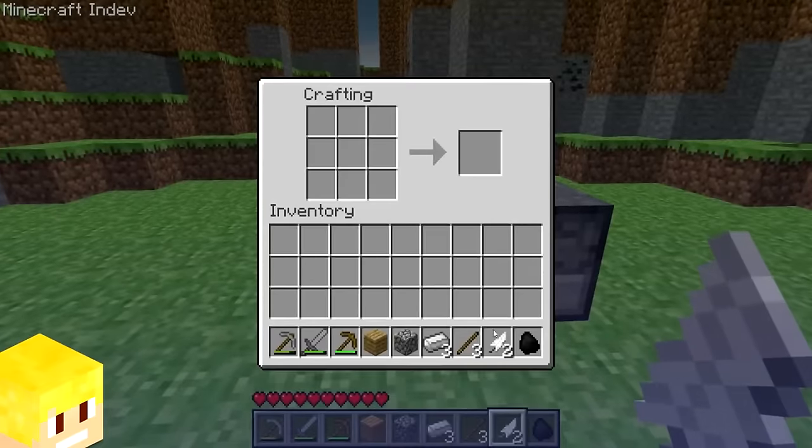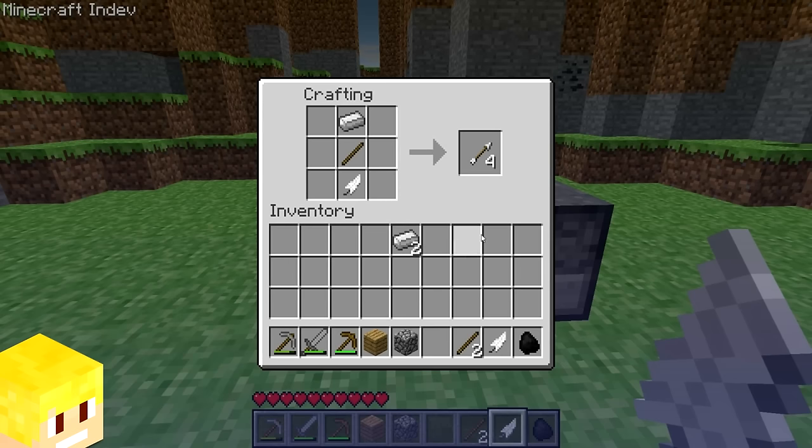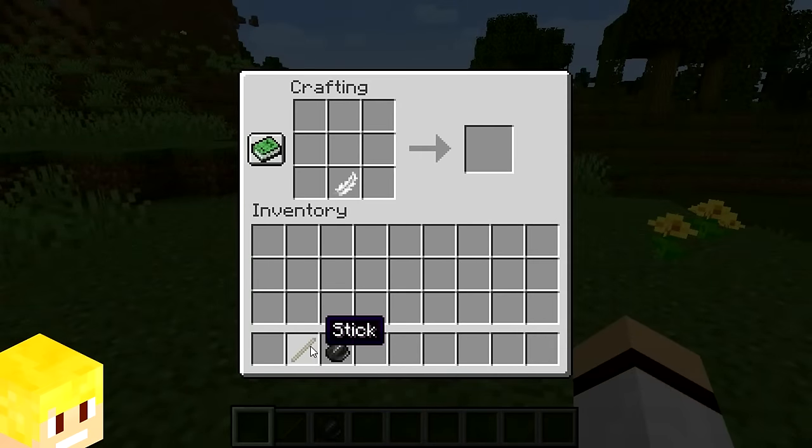When the arrow was first added into Minecraft, it was originally crafted with one feather, one stick, and one iron ingot, whereas in Minecraft today, it's crafted with one feather, one stick, and one flint.